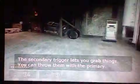The primary trigger emits a charge — you can punch stuff and send it flying. I found it handy in minefields. As you can see, LT is to grab onto an object and to launch it with RT. The secondary trigger lets you grab things, and you can throw them with the primary.